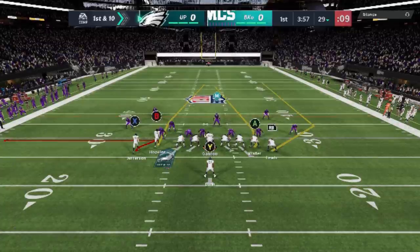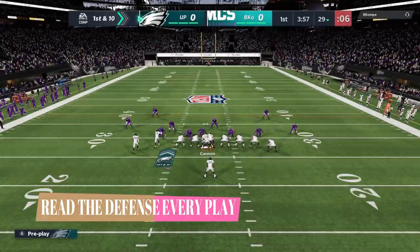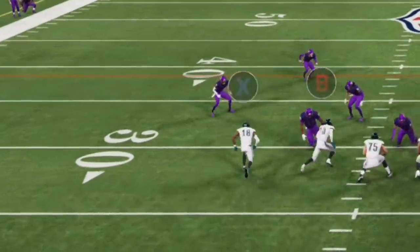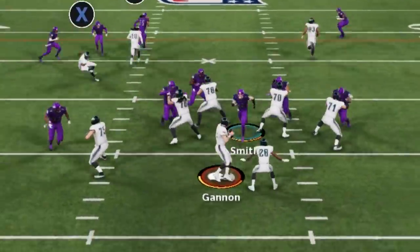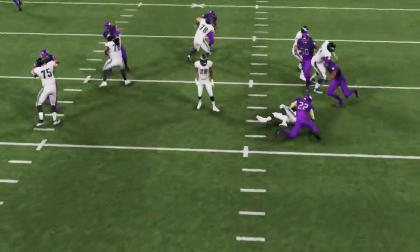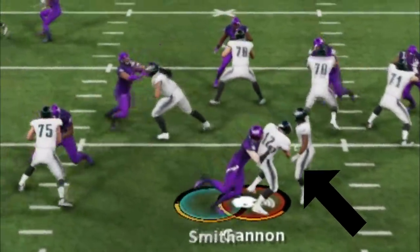Starting off on offense, the first thing you really have to do is read the defense. I read the defense here and essentially identify man coverage, so my first instinct is to put my X route on a zig. Ultimately it doesn't matter as the opponent comes right up the middle with a user blitz, but the running back does a terrific job of taking away that A-gap pressure.